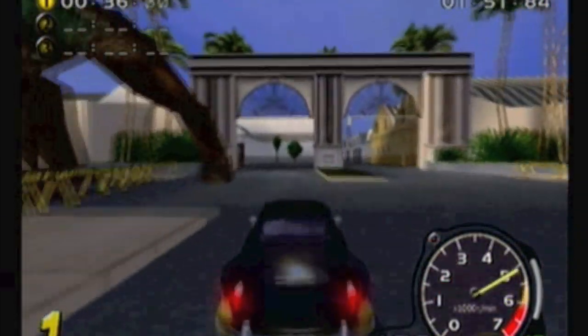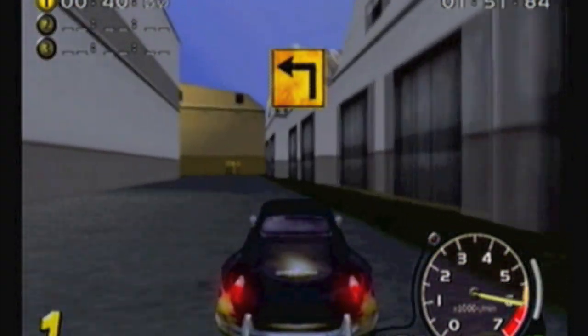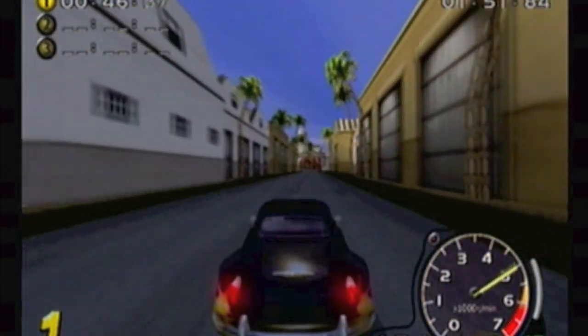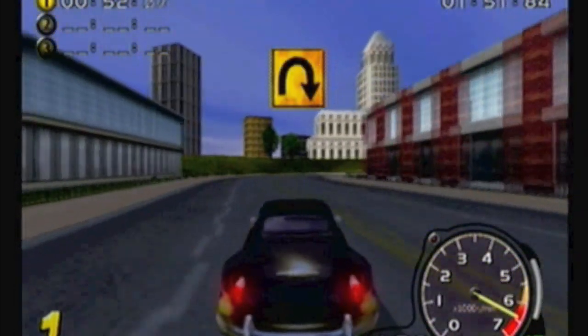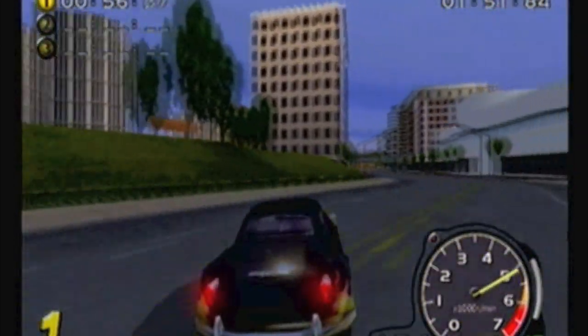It includes 12 pretty varied tracks, including this Hollywood track you're seeing here, Mexico which you're going to see in a second, a snow-covered Alpine Mountains track, and more — with UFOs and crazy things like that. You see a dinosaur right there. Lots of shortcuts and things to see and do on the side as you're racing along.